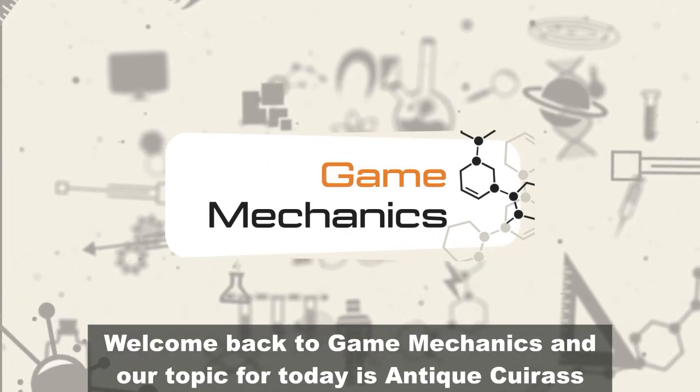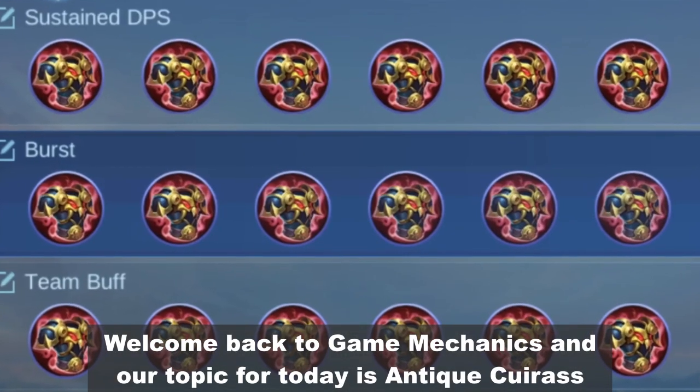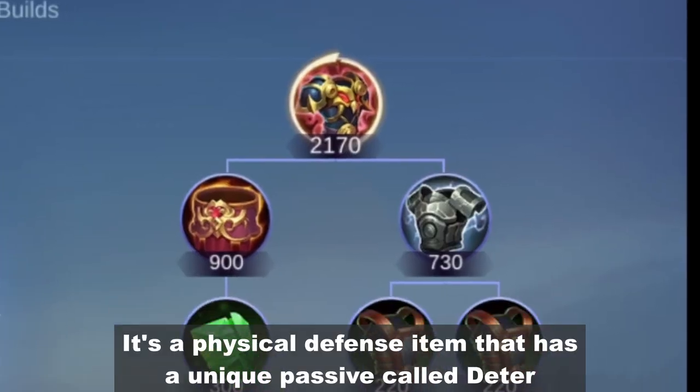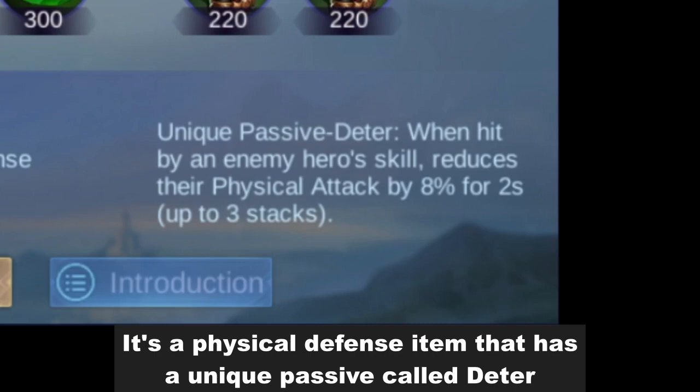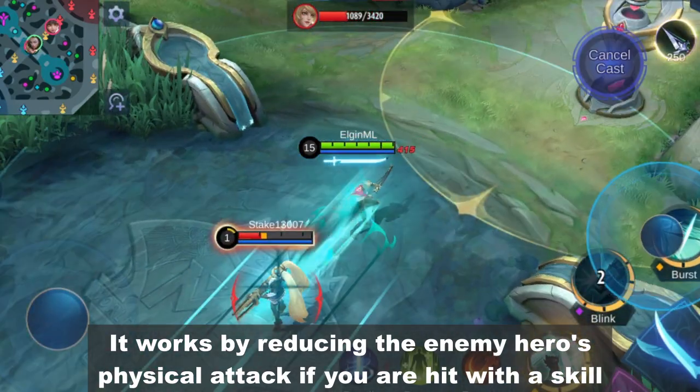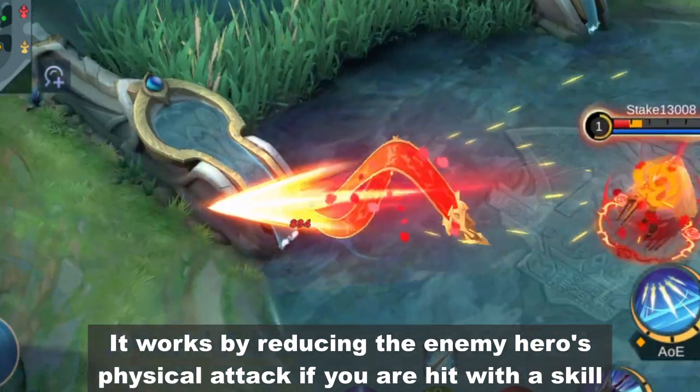Hey guys, what's up? Welcome back to Game Mechanics and our topic for today is Antique Cuirass. It's a physical defense item that has a unique passive called Deter. It works by reducing the enemy hero's physical attack if you are hit with a skill.